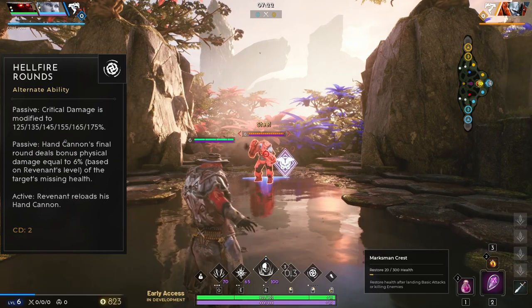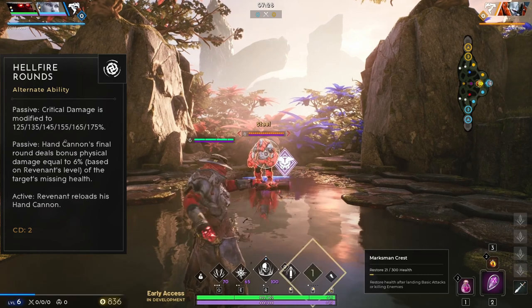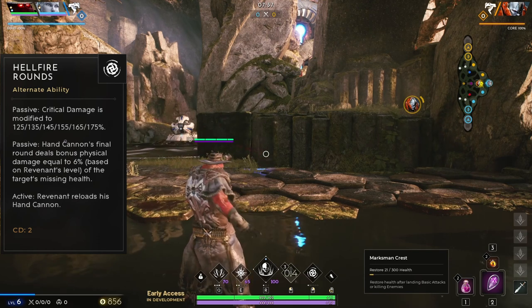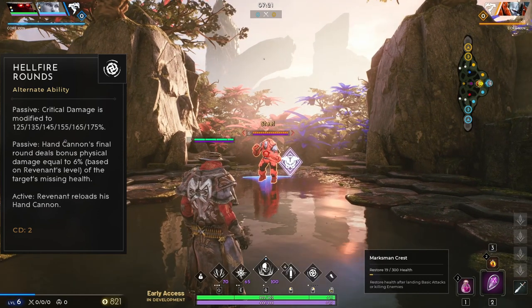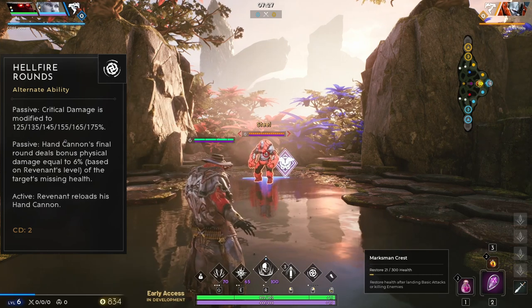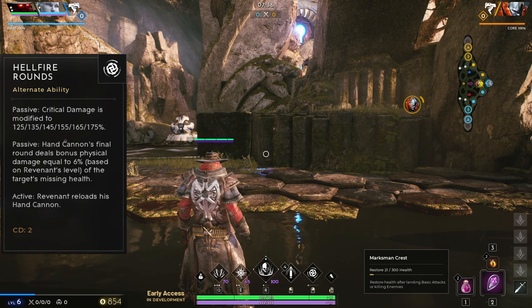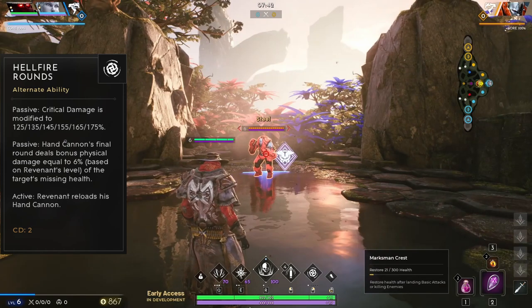Revenant's right mouse button is Hellfire Rounds, and it is automatically unlocked at level 1 in addition to whichever ability you wish to choose as your first level point. This ability has two passives and an active. First, his critical damage is increased by a percentage based on the level of this ability, which pairs very well with Revenant's guaranteed crit strike on the final round of the cylinder. Second, the final round of Revenant's primary fire deals bonus physical damage equal to a percentage of the enemy's missing health. This passive is great for finishing off low health enemy targets, which really helps him stack his Bounty Hunter passive. The active ability on Hellfire Rounds is a manual reload on Revenant's hand cannon. This ability uses no mana whatsoever, and the reload has a 2 second cooldown.